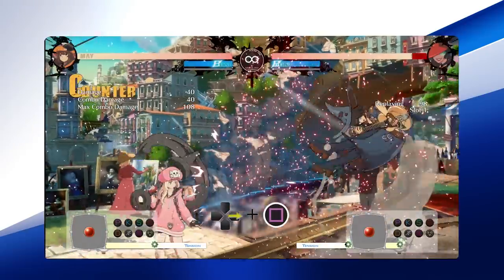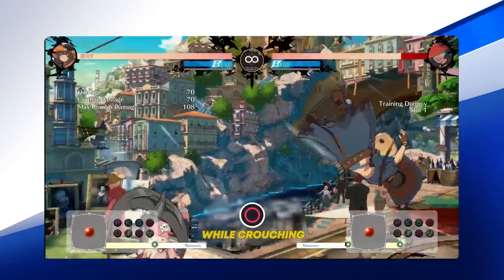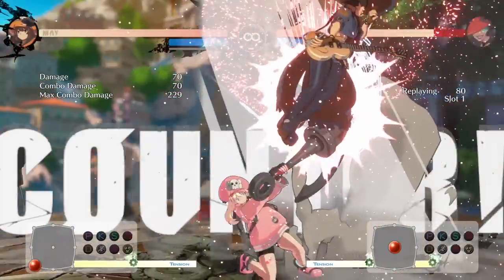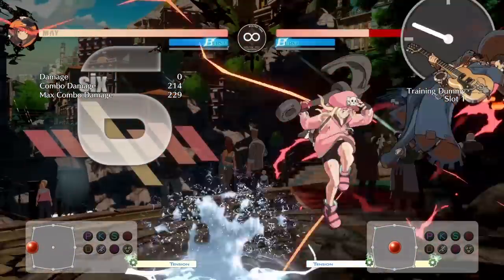Mei's main anti-air is forward punch due to the upper body invulnerability of the move. Close Slash and Crouch Heavy Slash will work in some instances. Test which air options you can beat with the aforementioned normal attacks in training mode, because they net gigantic damage if successful.